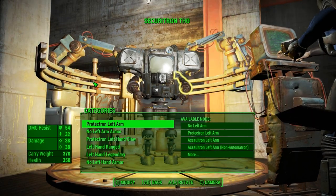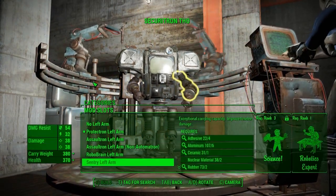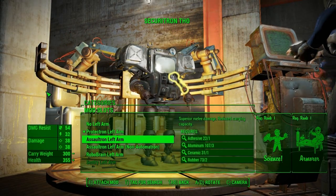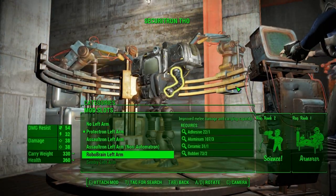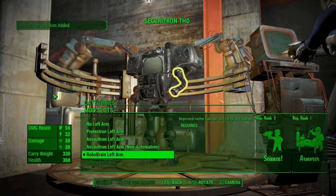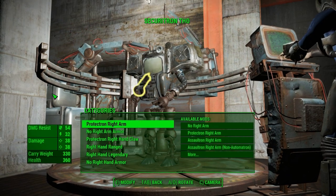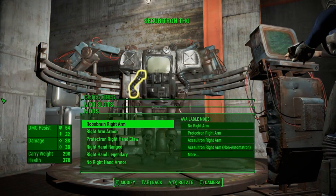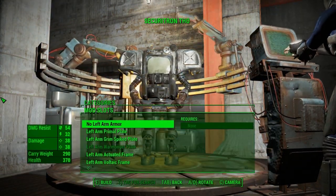Left arm, right arm - let's see what kind of arms we can put on him. On automated - I don't know what that means. We want lengthy arms - definitely what we want. The longest arm is a Robo Brain, so let's get a Robo Brain arm on that hand, and now let's get a Robo Brain arm on both hands. Robo Brain arms should give the best melee attacks, I hope.